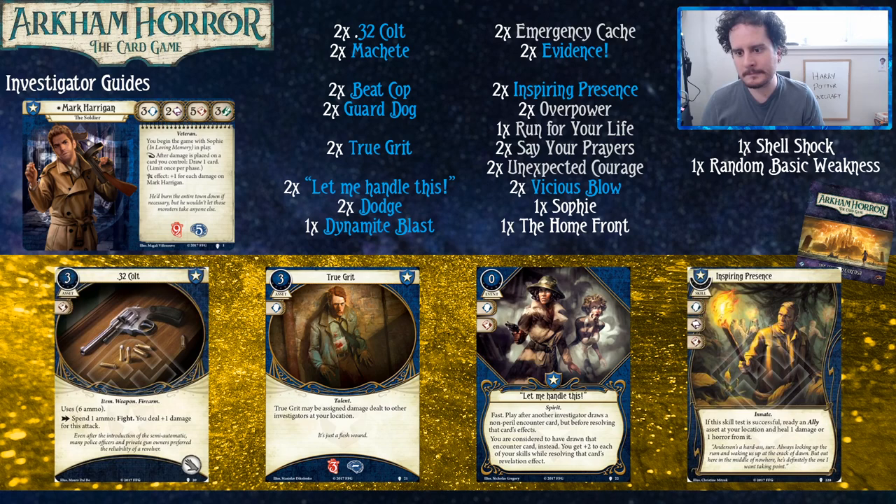Next on the list we've got Inspiring Presence. This card is actually fantastic. It may as well not have an intellect icon on it for Mark, but plus-one willpower or plus-one fight, and then you just get to heal your Beat Cop or your Guard Dog. It's like a free card — and it also readies the ally, which synergizes very well with upgraded Beat Cop.